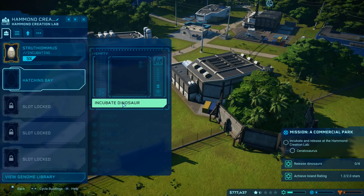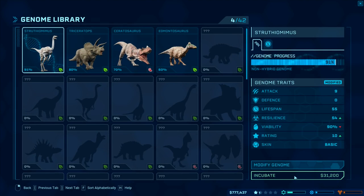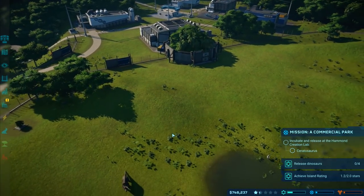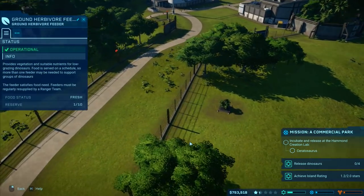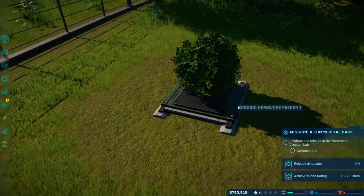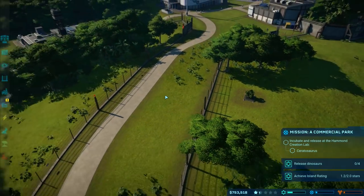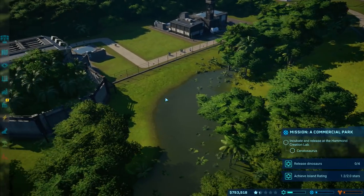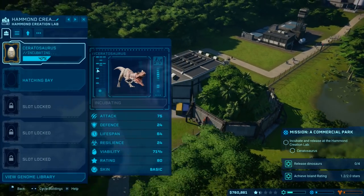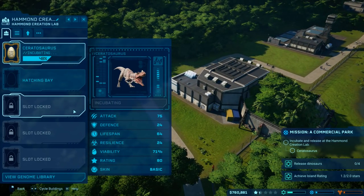Incubate that one and go to hatching bay. I'm going to incubate another Struthiomimus so we've got a little herd running around - I think that would be absolutely brilliant. What is this one saying? Reserve one of ten operational. I'm curious what's going to happen with that one and how long it's going to take.